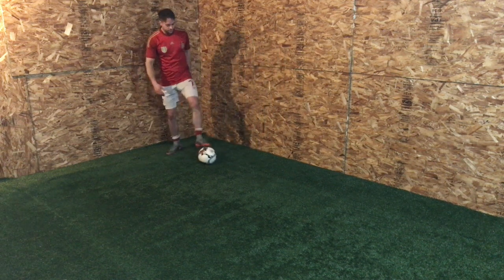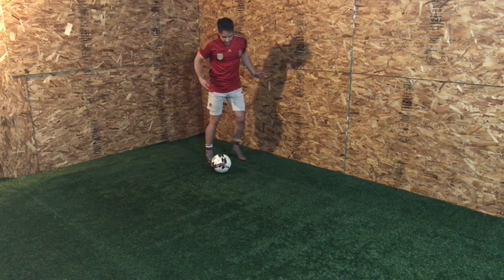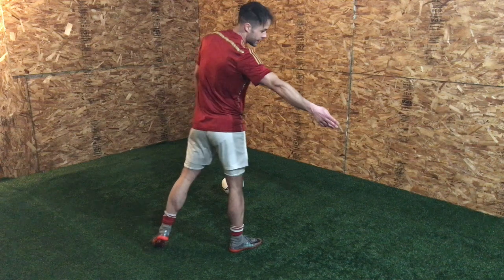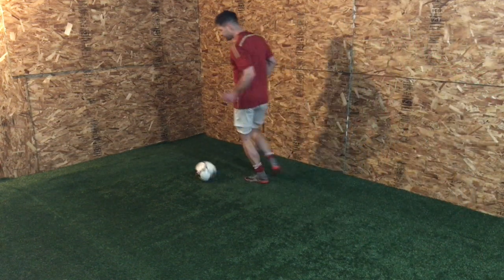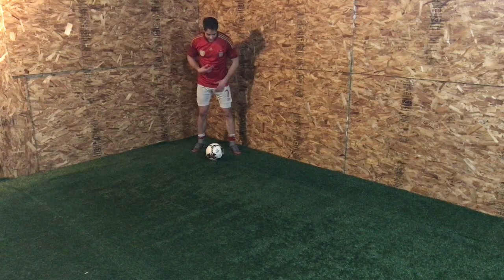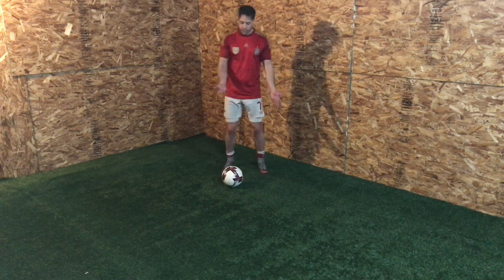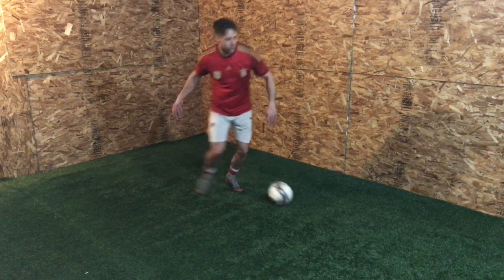Number one: the body feint. Dribbling at the defender, I'm going to fake with my entire body — a hard step — trying to send all his weight to one side and then attack the other space. Dribbling at him, hard cut, push into the other space. If I was going right, I would step left and push right. There's a big difference between a weak fake and a sold one. You might do a lot of skills but it doesn't actually trick the defender to shift his weight and create space.